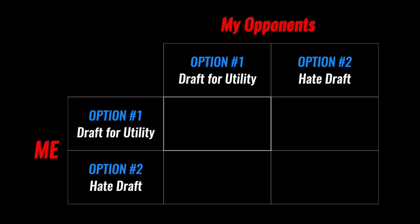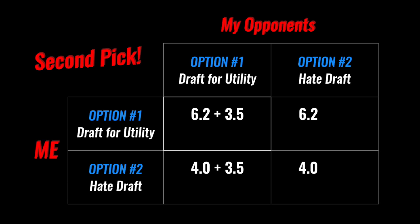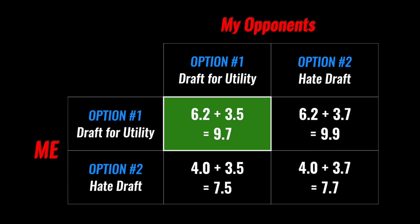So what happens when everybody hate drafts? Let's set up a matrix to consider the probabilities, focusing on the expected values of my drafts. This matrix is me versus my opponents. On my first pick, I gain 6.2 utility with drafting normally, while hate drafting only gives me 4.0. Depending on what my opponents did, I can consider my second pick. If my opponents focused on their own utility, I get a pack with an expected value of 3.5. Meanwhile, if they hate drafted, I have 3.7 instead. When we total our drafts, it's clear that the bigger numbers come when I draft for utility. My opponents want to minimize my utility scores, so they're looking for the smallest numbers on the left side. The top-left corner — where everyone drafts for utility — is the clear equilibrium.